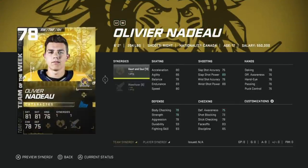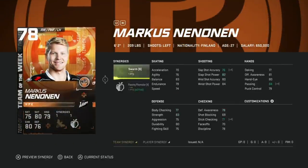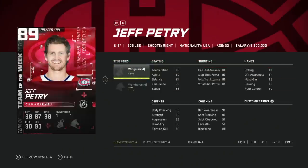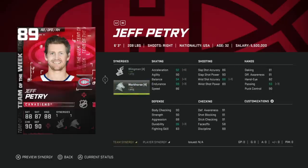On defense we got the 89 Jeff Petrie, and Petrie cards have been really good this year. With Wingman and Warrior — that's a great synergy combo — he jumps up to basically 96 acceleration, 89 speed. This is basically a player-synergy version of John Carlson. He's six-foot-three, 90 body checking, over 90 defensive awareness, 90 stick checking, 90 slap shot power. Great card with helpful synergies — a really, really good defenseman card.